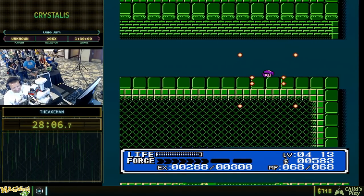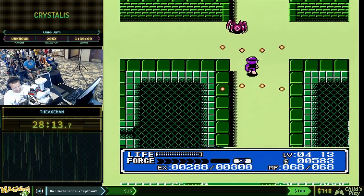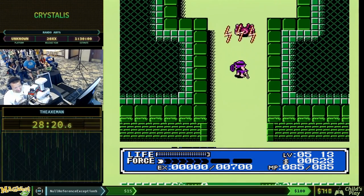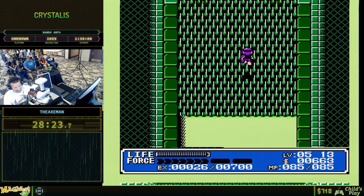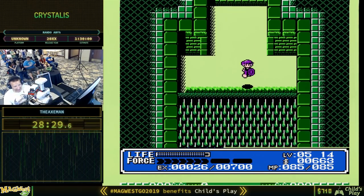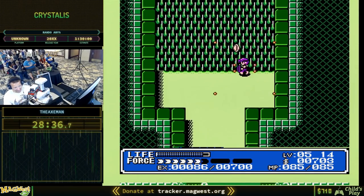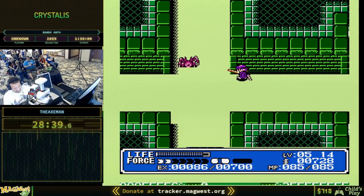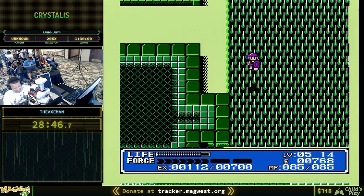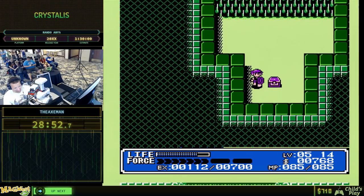Those level ups are important. If I'm going to fight the next boss it's going to be a clutch fight. And the Sword of Wind — I am probably not going to take on the next boss because I do not have any medical herbs or anything to heal with and he's really tough. On the other hand, if I can pull it off it would be good.